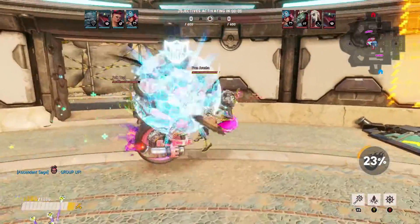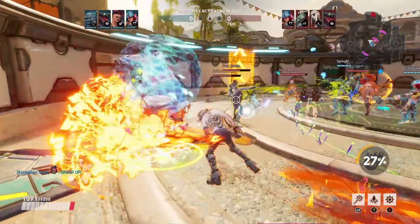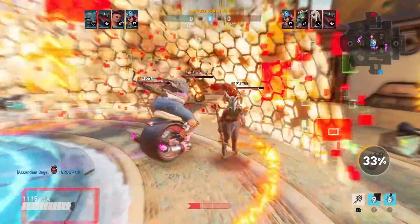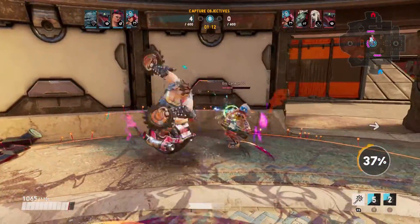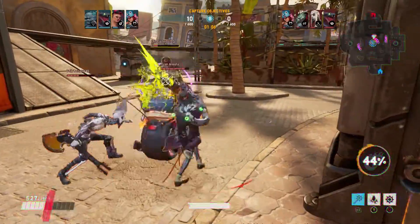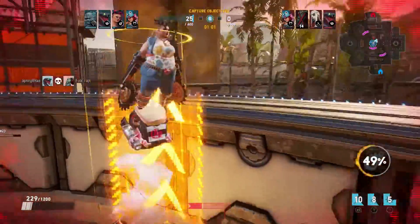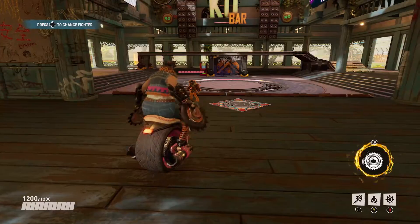Basically you want to stay with your team and try to protect them. The difference with Buttercup is that she's so balanced you can literally use her two different ways — you could either go the damage route with base Buttercup, or you can stay around your team to defend. She's so balanced that you could play her in these two ways very easily.